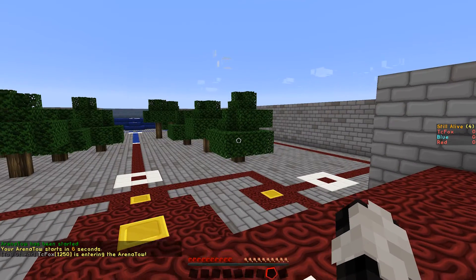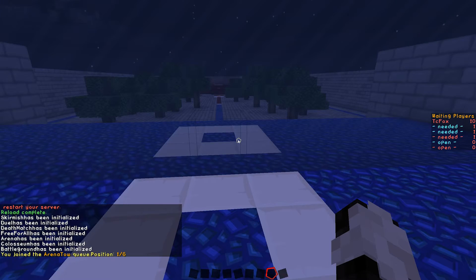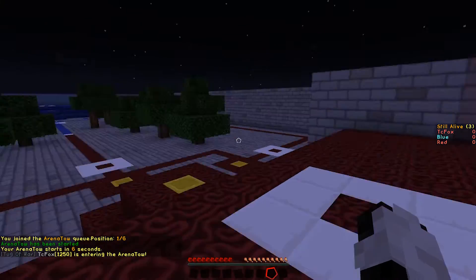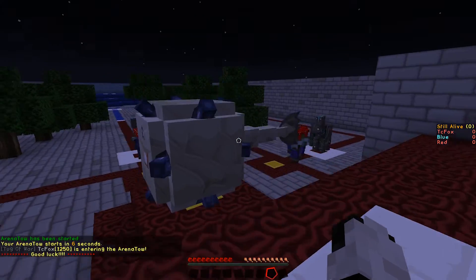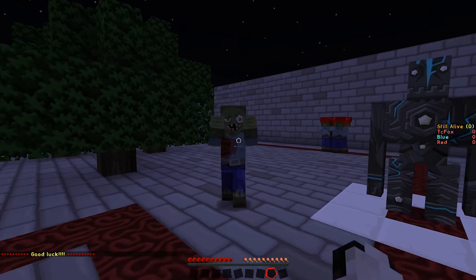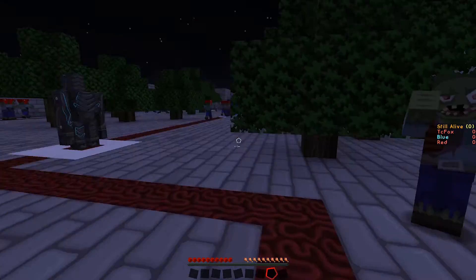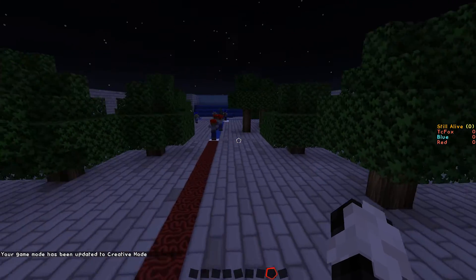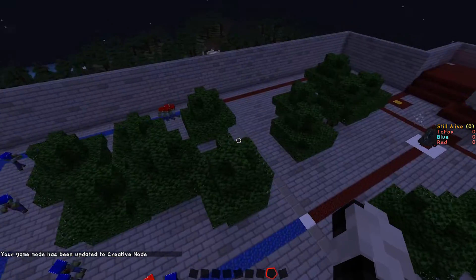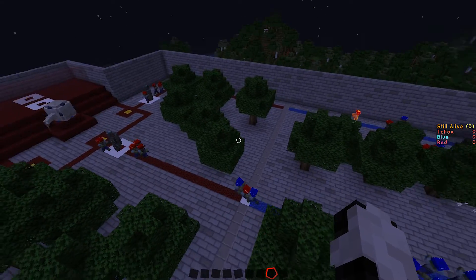Once that countdown starts, everything is going to start spawning. I had a minor panic because my server was on peaceful, so the things weren't spawning. Just make sure you don't make the same mistake — if these things aren't spawning, it's probably because your server is on peaceful mode. As you guys can see, everything is working. You have successfully created an arena. Things are fighting themselves and each other. Thanks for watching.